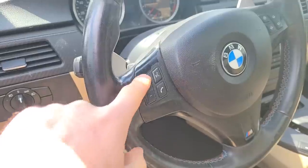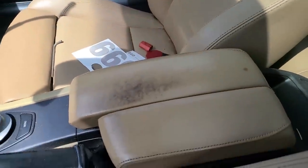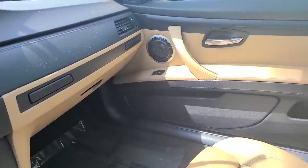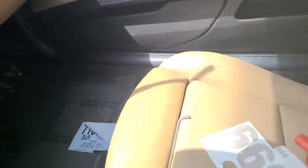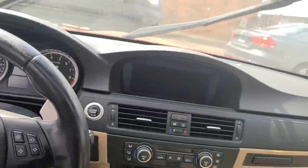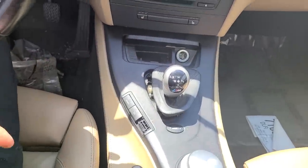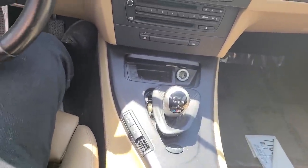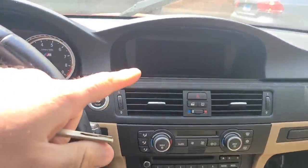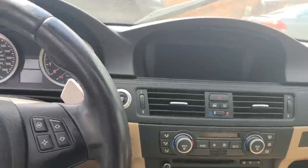Look at all of this — these are just little signs that the car was just kind of beat on, no one really cared about it. Nothing too crazy though; we can fix all of that. I kind of wish it had the black interior. This has the dual-clutch automated manual — it's a fast-shifting transmission, it can definitely be kind of problematic. Let's go get a jumper. This does have the iDrive — my 335i doesn't have that. Let's go get the jumper and see what happens; he says it will run.